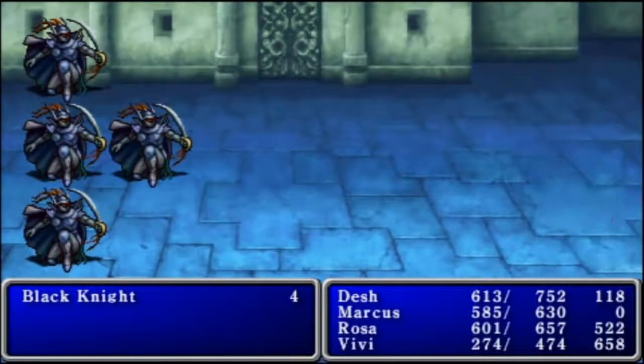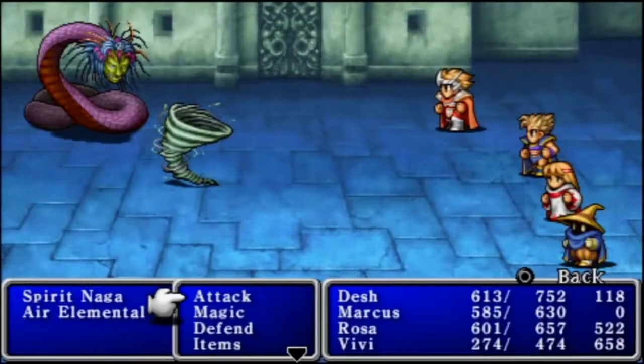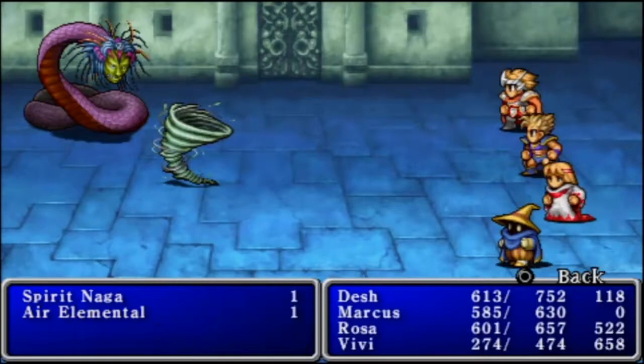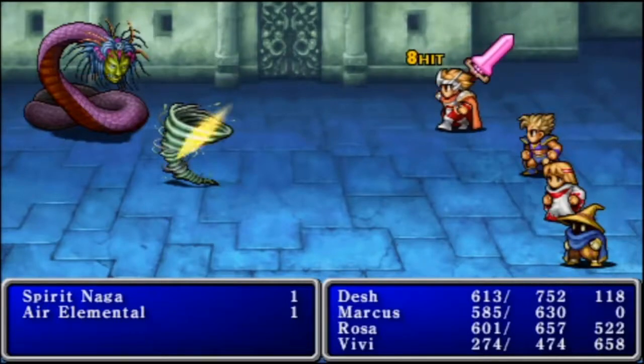I keep running into these guys, so whatever. We need a new enemy or something. Alright, we have some new enemies here — a Spirit Naga and an Air Elemental. As far as I know, they aren't that hard. We'll annihilate them.